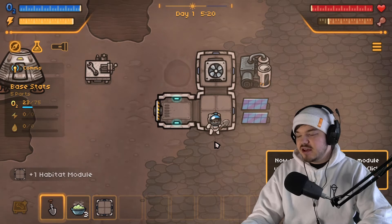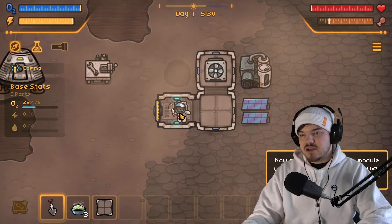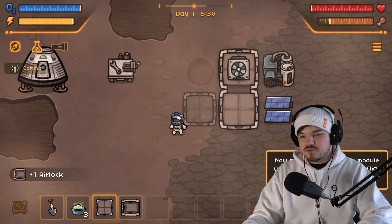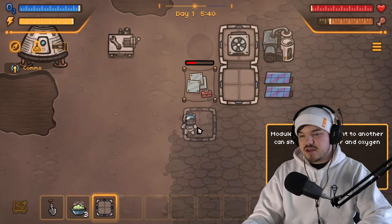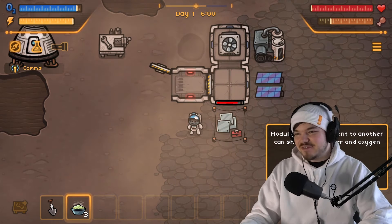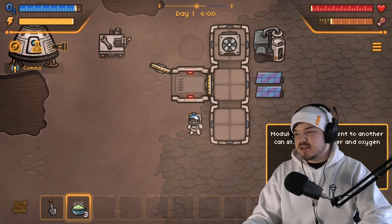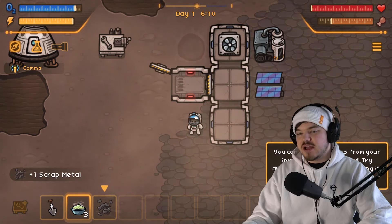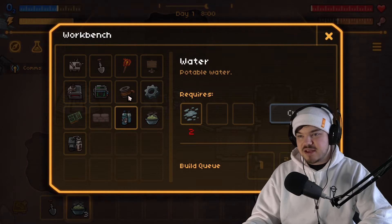Now go outside, equip the module you just picked up, and right click to place it in the area you want. We'll just put it back how it was. Modules placed adjacent to another can share their power and oxygen supply. Oh my god, there are so many more things we can make now!